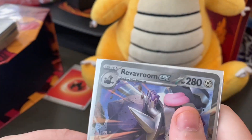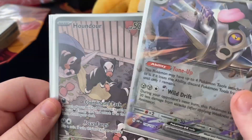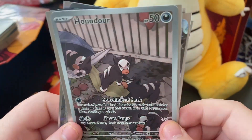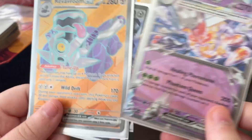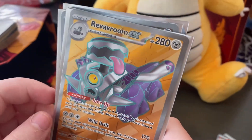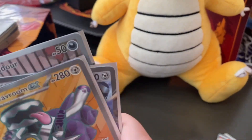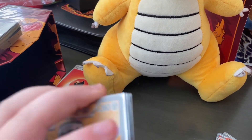Yeah, the pulls that we hit today were honestly really cool — I found some new cards I've never seen before. Weevilroom EX, I love it. Houndoom EX, Vespiquen EX and Charizard illustration. I like the illustration and Weevilroom EX — full art, I think, yeah full art. Pretty good pulls — we have four pulls, which is honestly really solid. I would recommend this set, this set is pretty cool. Hope you guys enjoyed and see you in the next one!